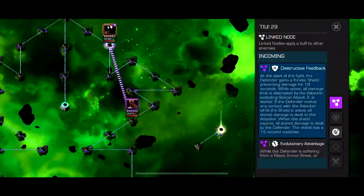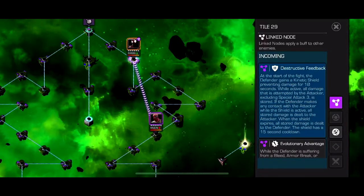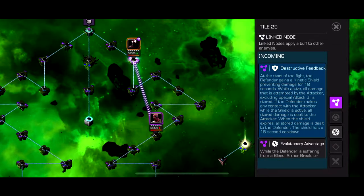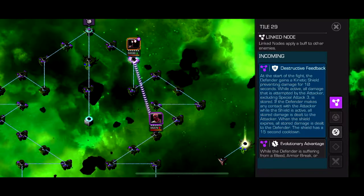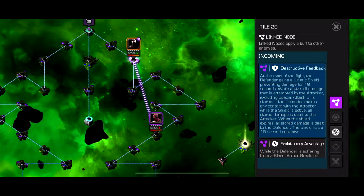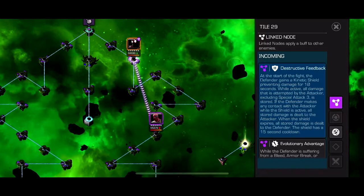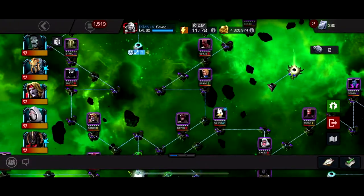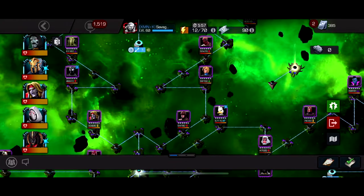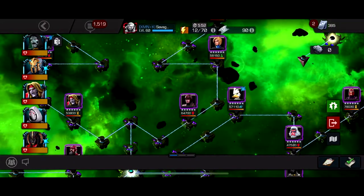The main node is Destructive Feedback - they have a yellow shield for 10 seconds. While active, all damage attempted by the attacker, including Special 3, is stored in the shield, and after the 10 seconds it deals all that stored damage onto the defender. But if you get hit, all the stored damage goes back to you and pretty much one-taps you. So while he has the yellow shield up, just don't take any hits - avoid him. You don't even have to hit him; you could just parry during the 10 seconds if you're scared.